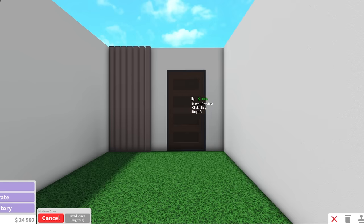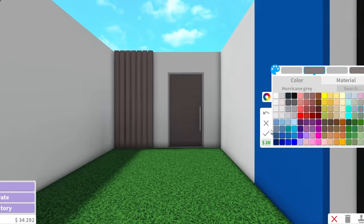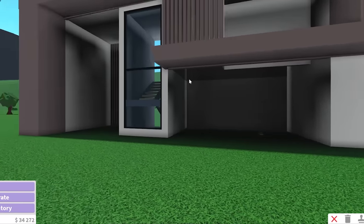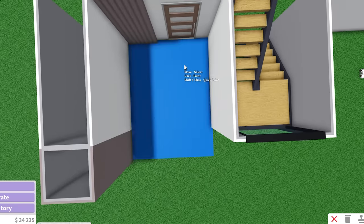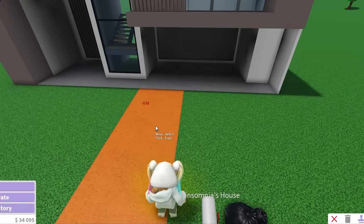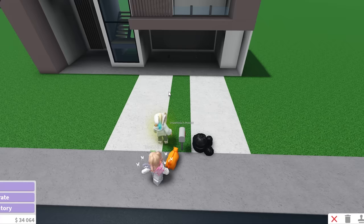A lot of people have been telling me I've been going crazy with linen and that it's blinding them. Well, not in this house — I used only a little bit of linen. The rest is hurricane gray and institutional white. Everything's fine. We have a little porch area — this is all made out of concrete — and I'm gonna continue this floor all the way to the garage. This is like our car entrance.